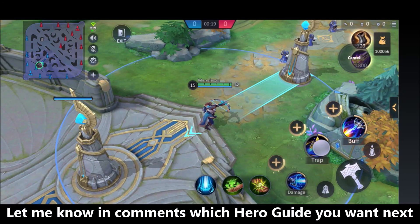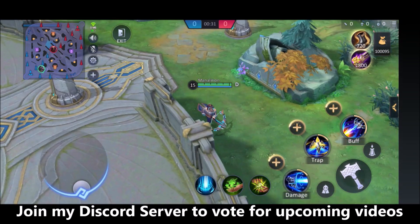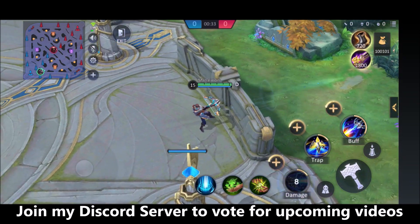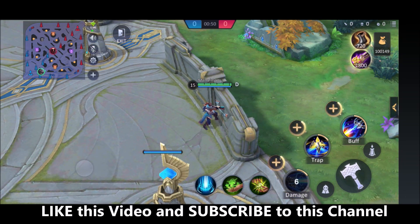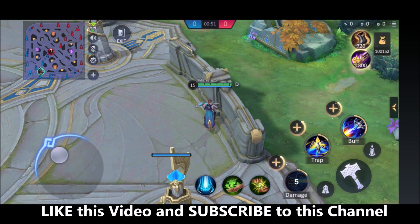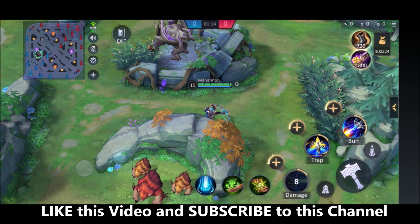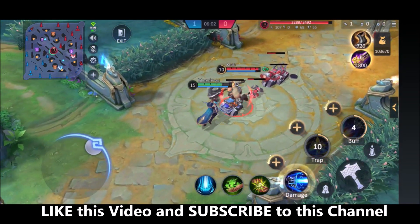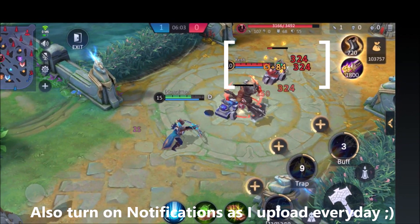His skill 1 is that he shoots a piercing arrow in a target direction which pushes himself backward, deals physical damage to enemies it hits, and applies 30% movement speed slowdown for 3 seconds. You can also use this skill as a blink to move through walls, but only walls that are not too thick — it won't work on thick walls even if you are close to them. If any enemy jumps on you, you can use this skill to keep distance. Since it's a piercing attack, it passes through enemies and deals damage to the backline, making it an AOE skill.